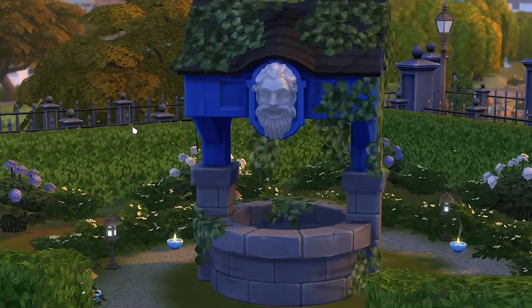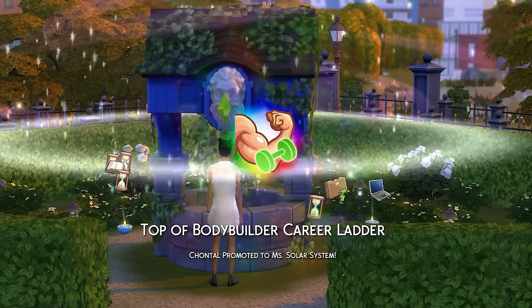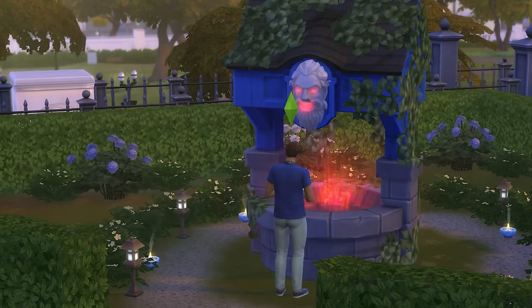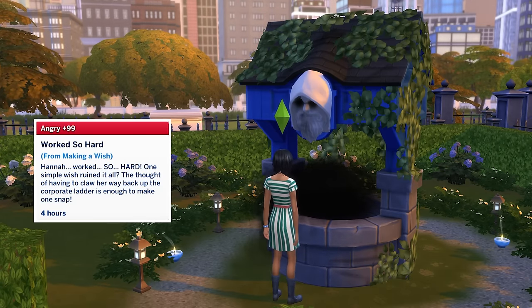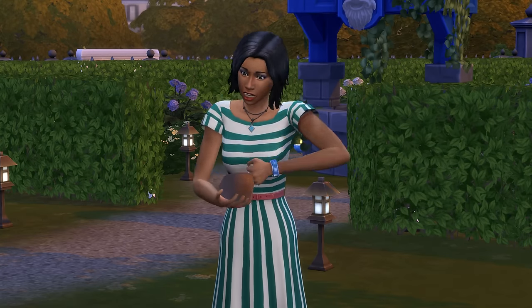When it comes to wishing for a promotion, the overwhelmingly positive outcome will see you gain a promotion, whereas the overwhelmingly negative outcome will see you be demoted. The death outcome here will see your sim be demoted and on top of this gain a +99 angry moodlet, which has a high chance of having your sim die from cardiac arrest.